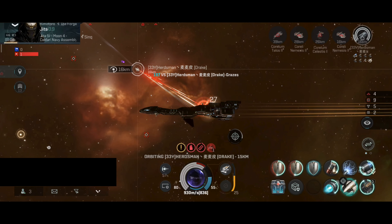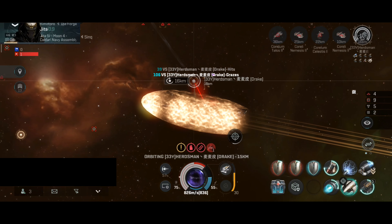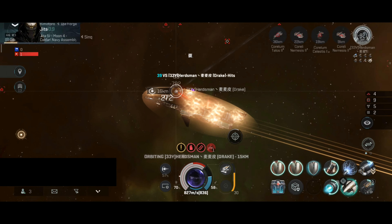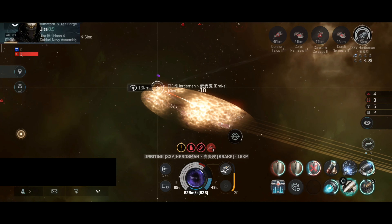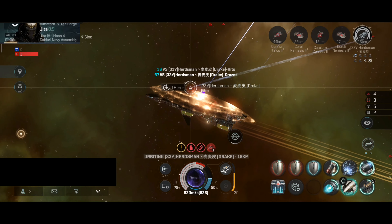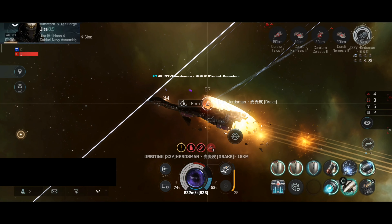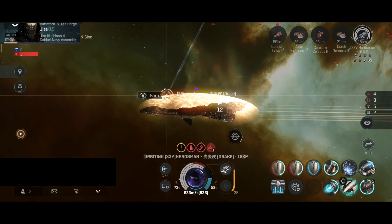Changing orbit, changing speed to 836 meters per second — still testing out my own tracking. I should do the same thing the Drake does and boost shield only when the shield is low — that's the smart way to use the shield booster. However, I am at a disadvantage because the Drake might call for reinforcement, and I want to have as much shield as possible in case that happens. I should be able to tank a couple of them with the damage control and Sleeper core — I should have enough capacitor for multiple ships.